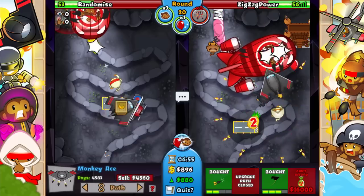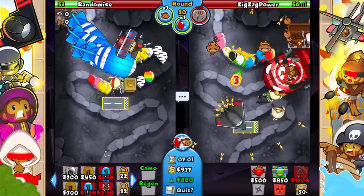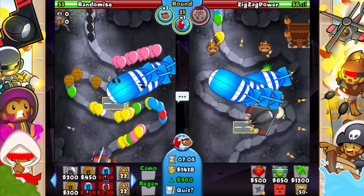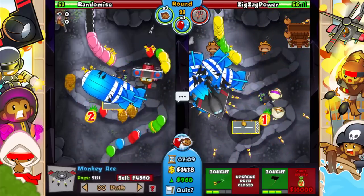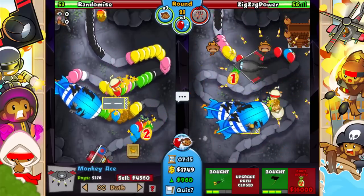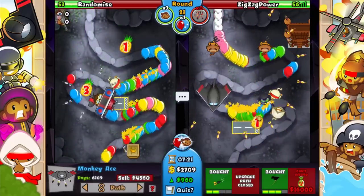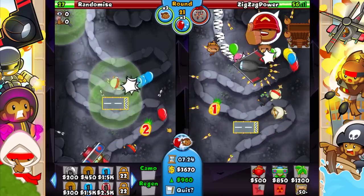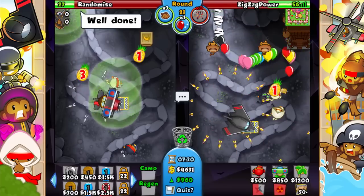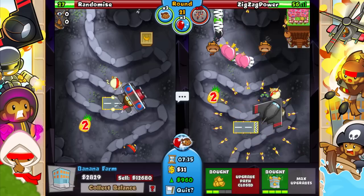We should be fine as long as we get to pop this — I shouldn't need to boost it either. Let's slow that down. Seems like we are alright to that. He defended just barely though, just barely. And we defended without a boost which is nice — definitely a plus in our book. Let's go ahead and get plantations on both of these.